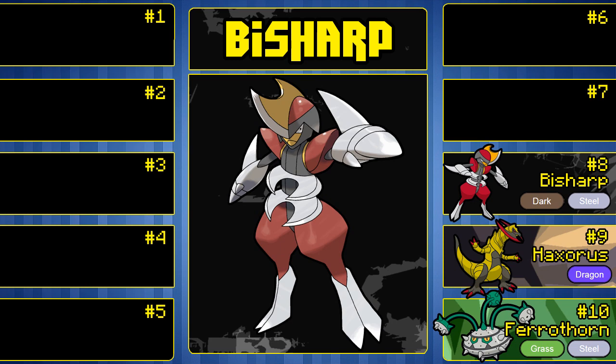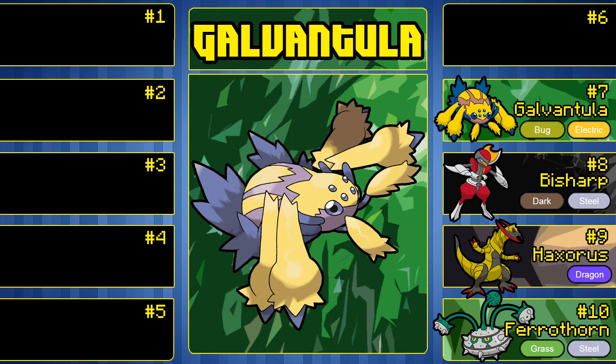Coming in at number 7 is Galvantula. Galvantula is another Pokemon I haven't really used — I don't think I've actually used it at all. However, its design really grasps me. It's a Bug/Electric type. When I first saw Joltik, I was like, what the heck is this? But Galvantula is easily one of the best Sticky Web users. It has Compound Eyes as the ability you want to run because it almost guarantees 100% accurate Thunders, and Thunder is a very strong move — yes, you'll miss every now and then, but Galvantula will pull through.